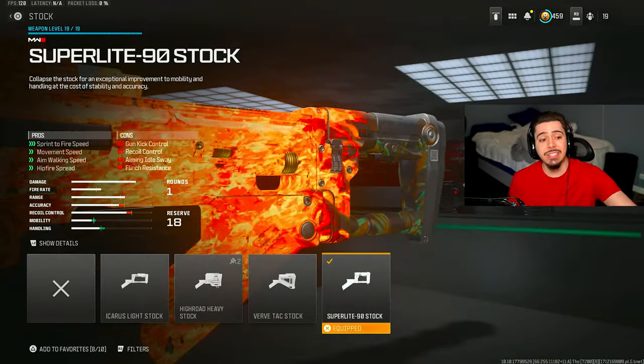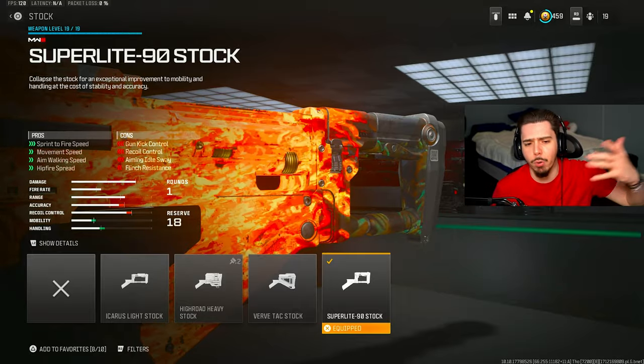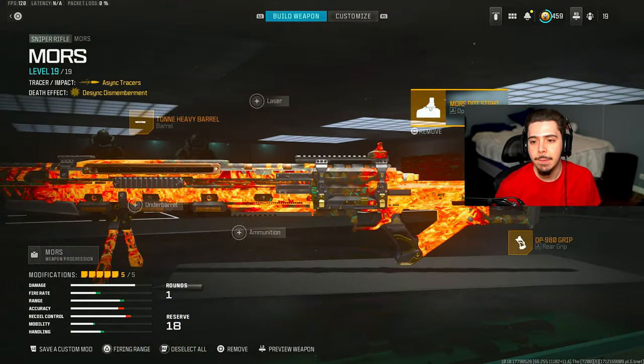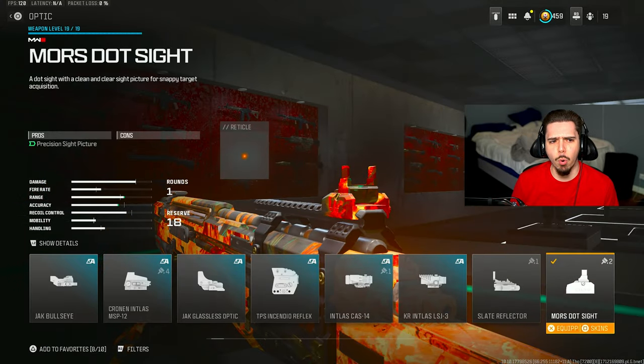I got the super light 90 stock on. It just makes it a lot more mobile — it's not super heavy like a real sniper, and you can really run around with it and be aggressive.